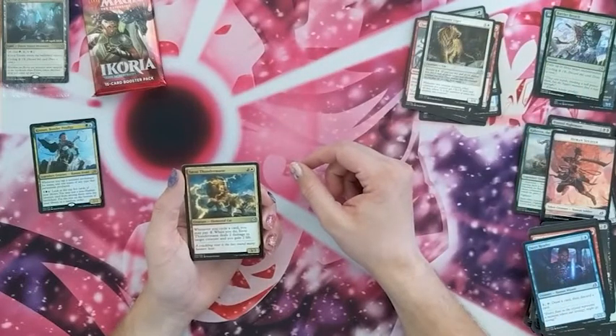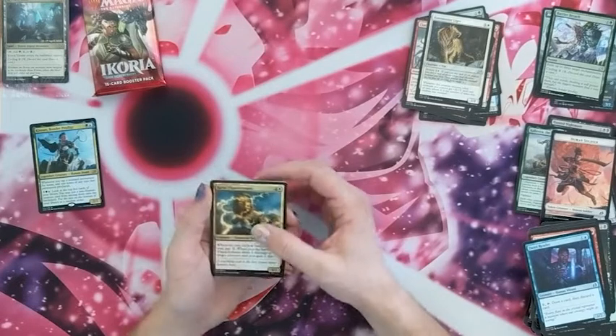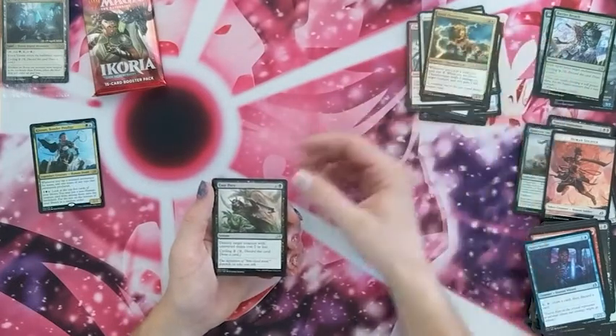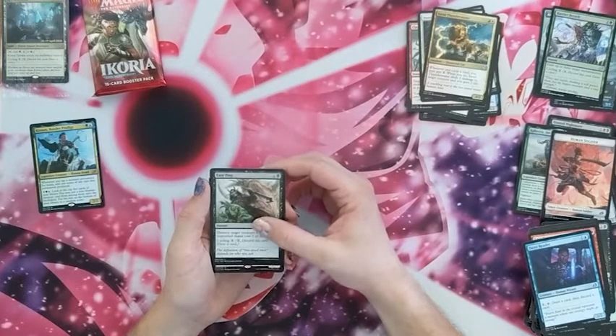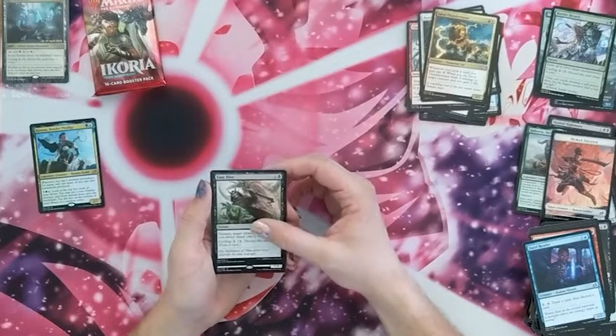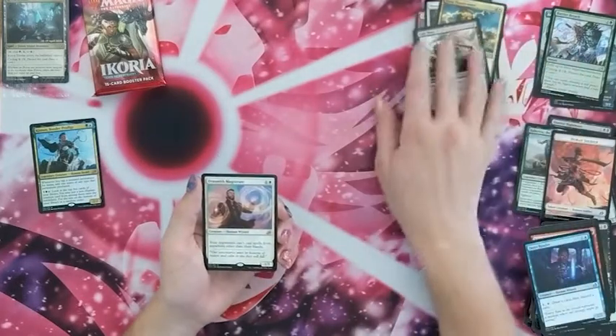Whenever you cycle a card you may pay two — if you do, Thunder Mane deals two damage to a target creature and you gain two life. Easy Prey — destroy target creature with converted mana cost two or less. I feel like that should have just been one black mana.